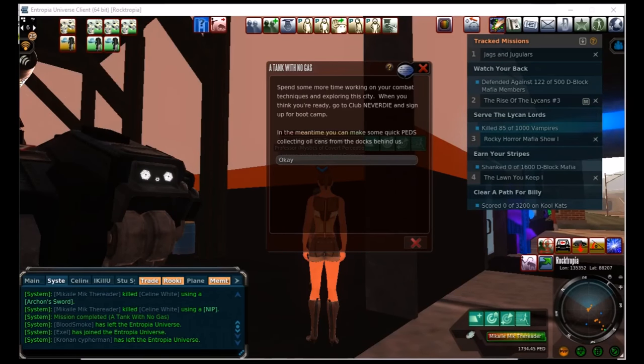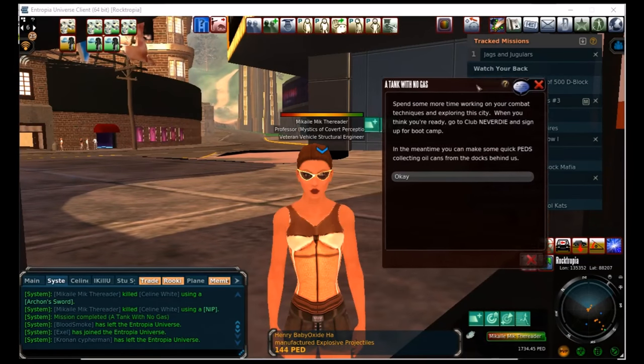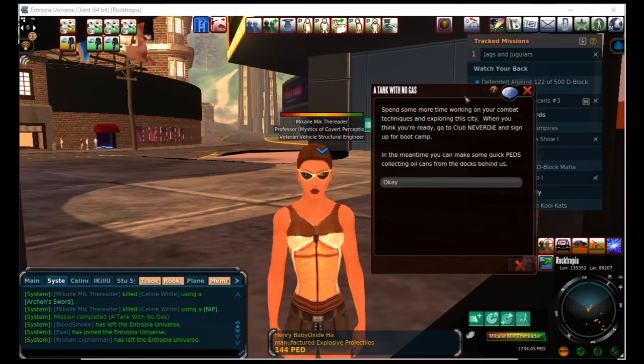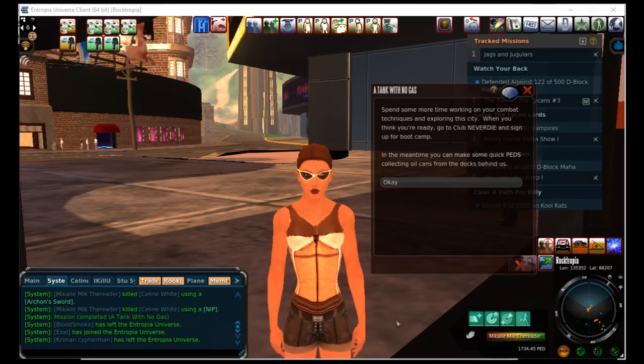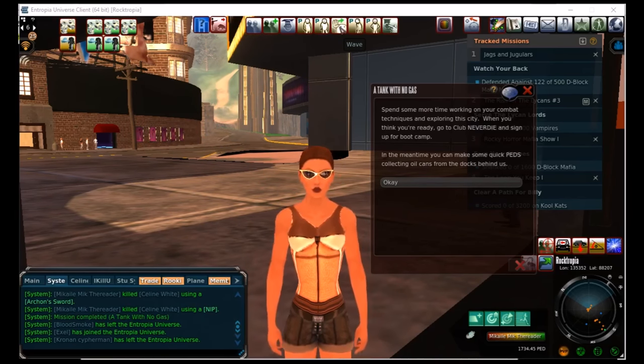Hi everybody. Hello, Entropians. It's me, Mikael, and I can't wave at you because I have a mission window open, and until I click the word OK right there, I can't wave. Watch, I'll try and wave. Oh wait, I can't wave. I probably just didn't click it.